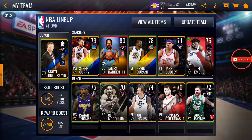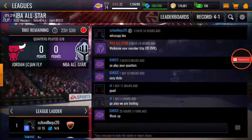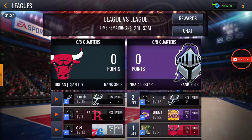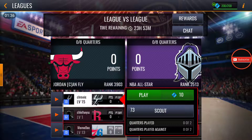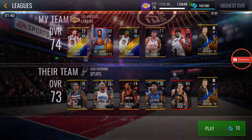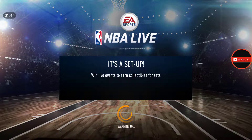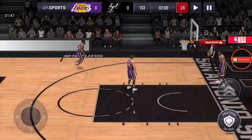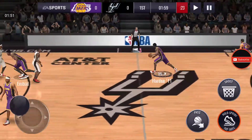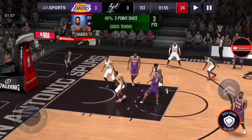We got Steph Curry, James Harden, Kevin Durant, and Joel Embiid. I gotta get a better power forward but still. Today we're gonna do some League vs. League. We'll play against this 73 overall team — he has an elite center. I'm gonna try to see how this James Harden plays and use him so you can see if he's good or not — he has amazing stats.